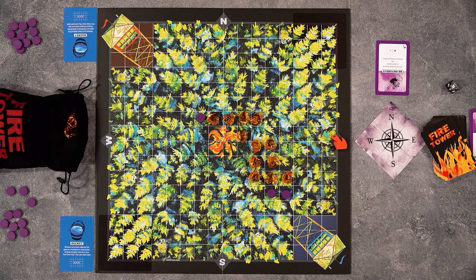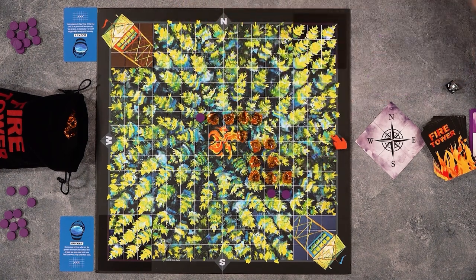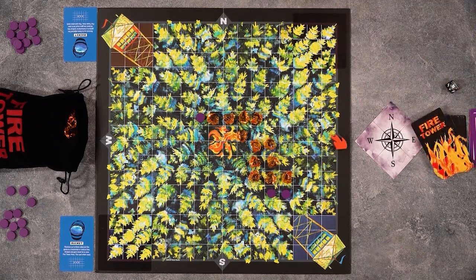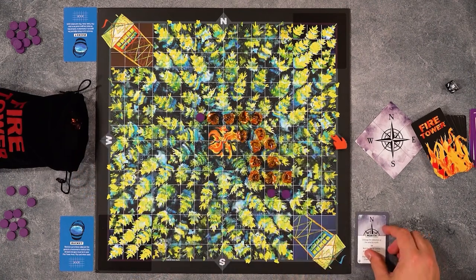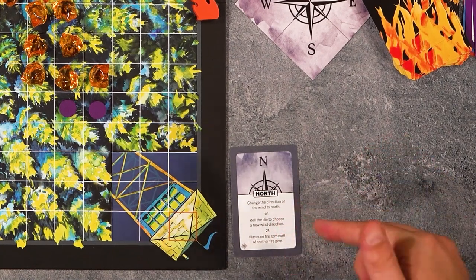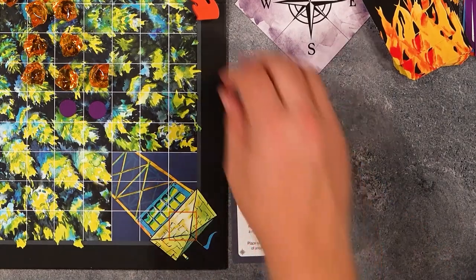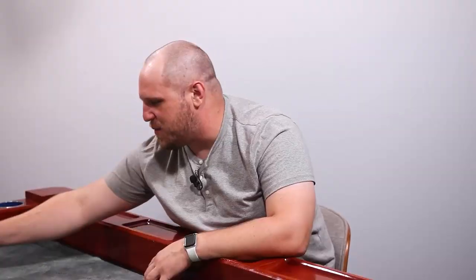You could remove one of mine, but I'm going to stick with what I did because I can maybe get around. We'll go here. And then I am going to play a northerly wind — so I can change the wind direction to the north, roll a die to choose a new direction, or place one fire gem in the north. I'm going to change the wind to the north — start pushing the passive fire.